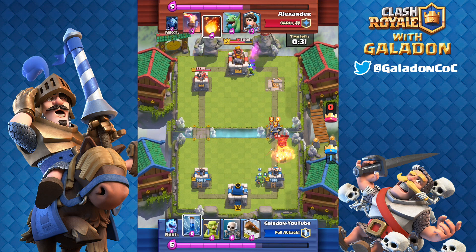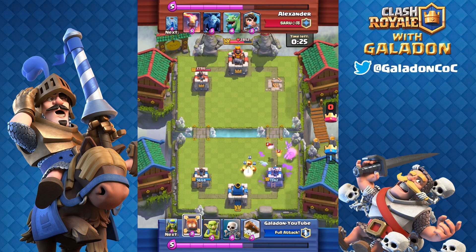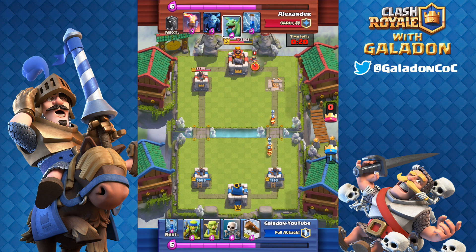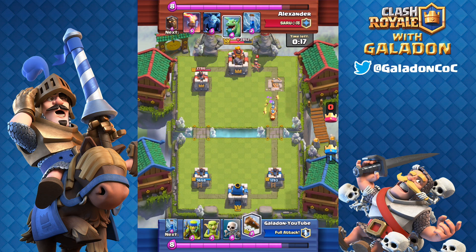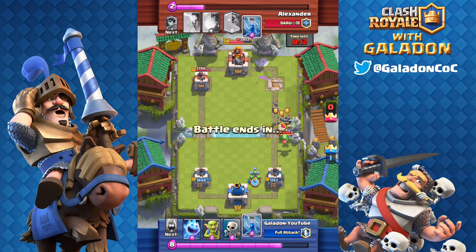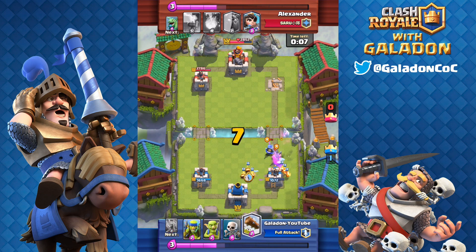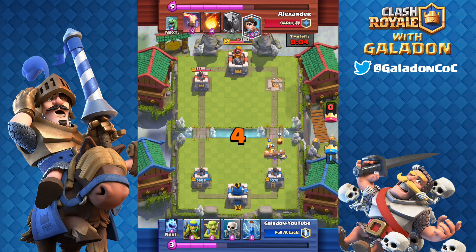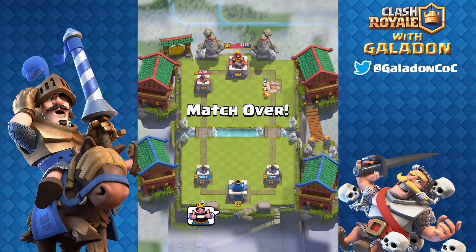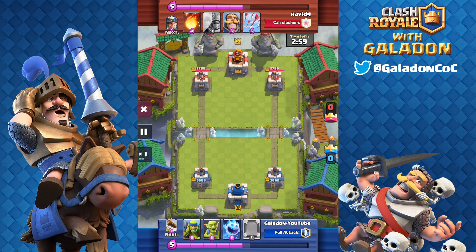Ice spirits and fire spirits all over the place, getting a lot of damage in there. Spear goblins helping out as well. I just wish I had my zap spell up, but it does look like I'm going to be able to save this tower. Just about 20 more seconds to survive — he drops a princess way in the back. Lots of little guys to stall him, the zap spell and ice spirit to buy another second or two. As time counts down and he gets to the tower, I drop in another log and we grab a miraculous 1.7 elixir deck win!